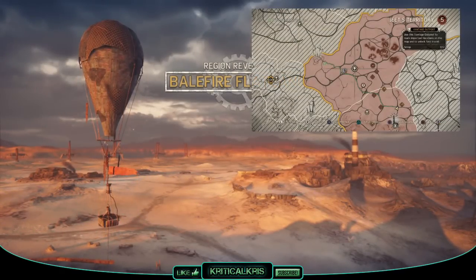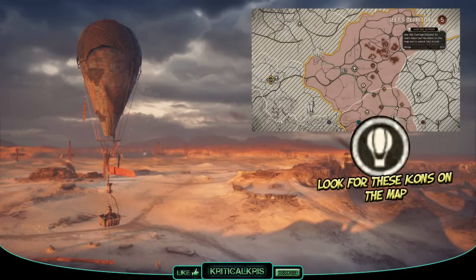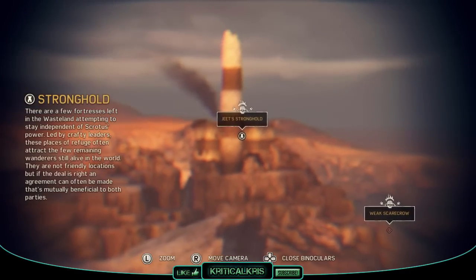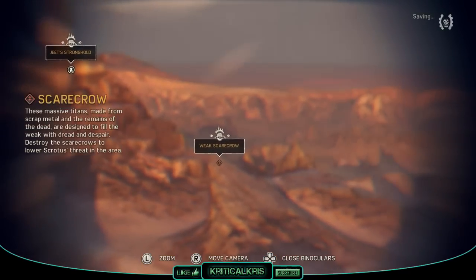First off, to make life a little bit easier, drive over to an air balloon and scout the area with your binoculars. This will highlight any of the places of interest on your map, and possibly places that have piles of scrap waiting to be grabbed.